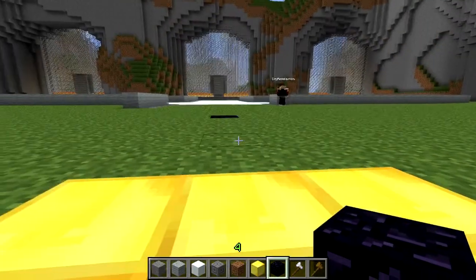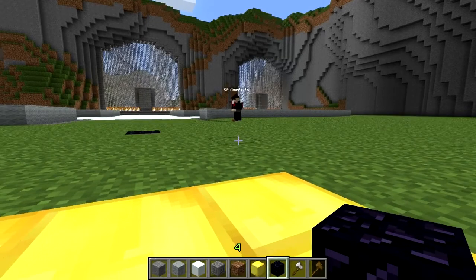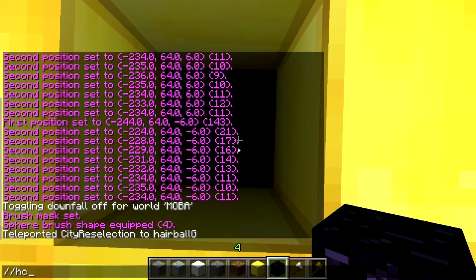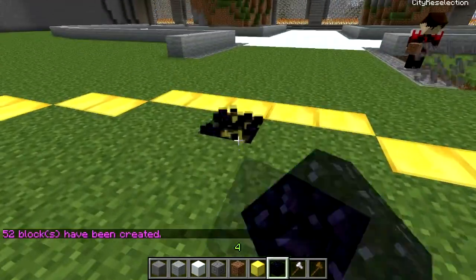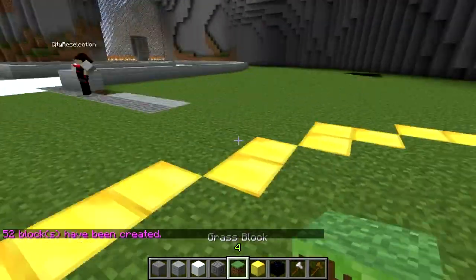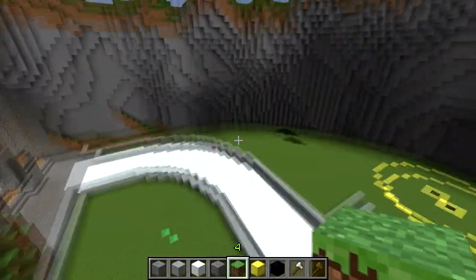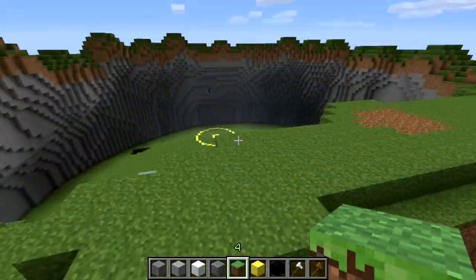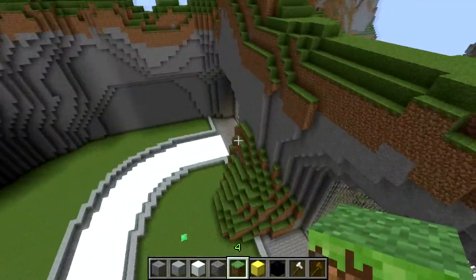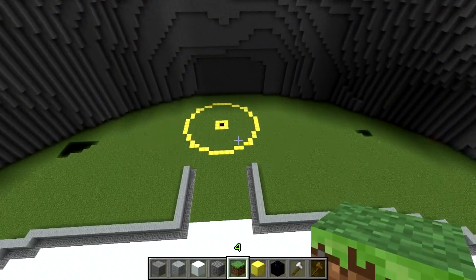That should be like a penalty - like a team killing penalty where you have to look at the underside of the map and you throw up. How's that look? It looks peachy keen.